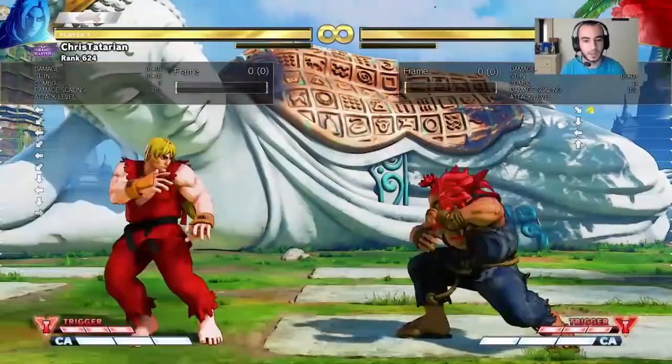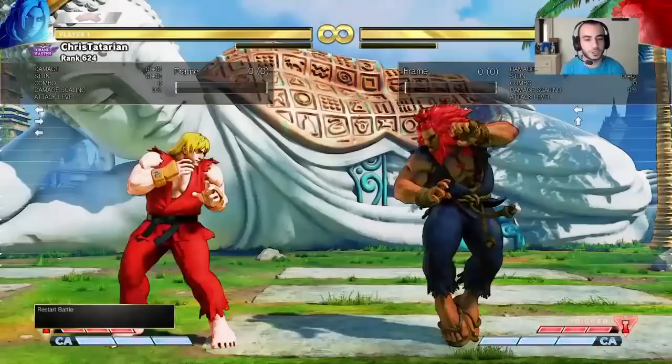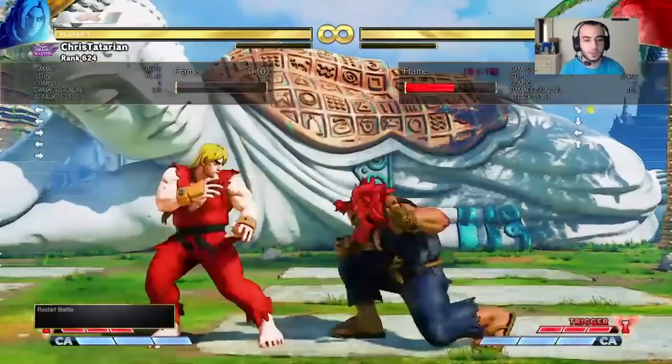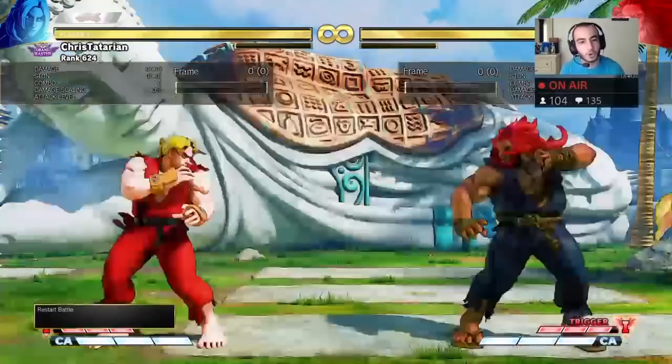You want to position yourself in the area where his button is going to whiff. The area you're going to position yourself in is the range of the button he likes to press. So if he's a medium punch type of player, if he likes pressing crouching medium punch a lot with Akuma, then you have to try to position yourself where that medium punch is going to whiff and you whiff punish it - but that's only when you notice him going in on you.